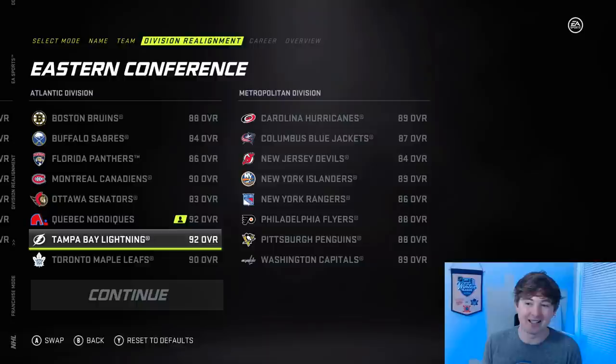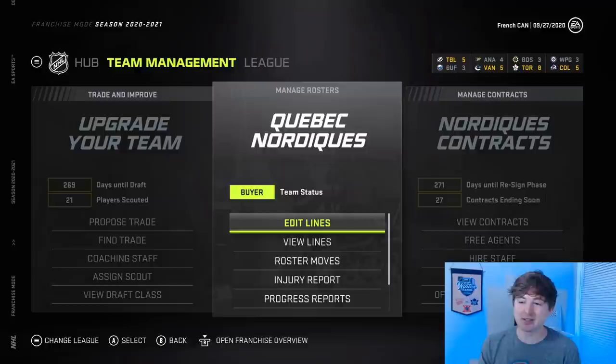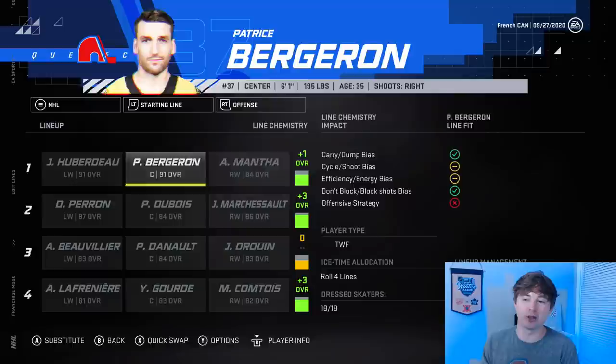Getting to the division realignment, their overall is 92, which actually ties them with the Tampa Bay Lightning. So they aren't the best team in the league, but they are tied with the best team in the league, which is definitely saying something. The team status is Buyer. First line: Huberdeau, Plante, Bergeron, and Mantha — a plus-one, pretty sick first line.